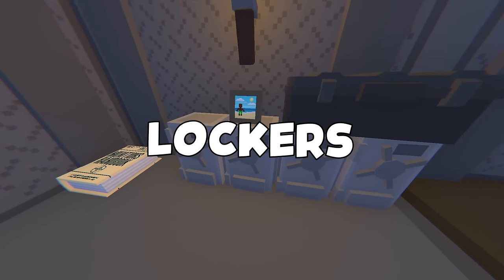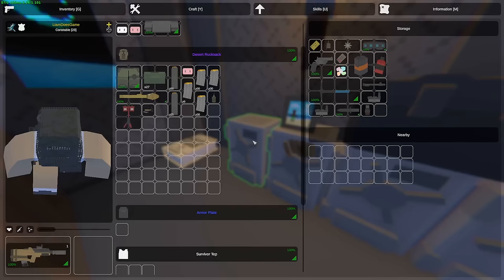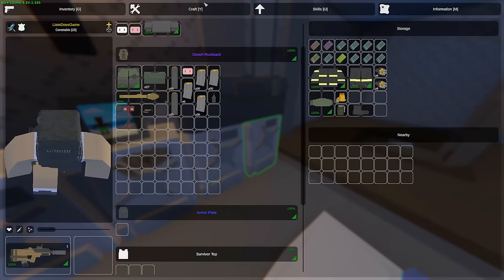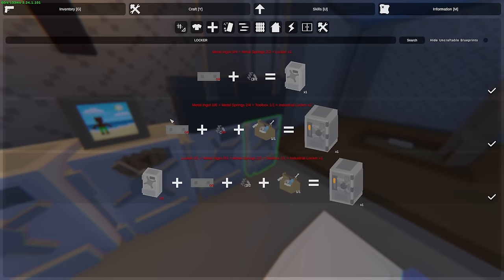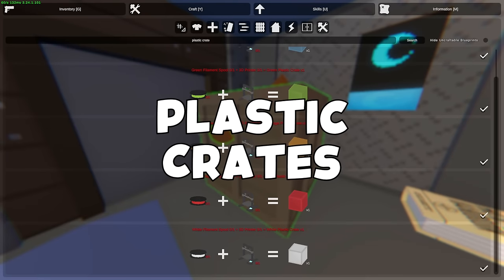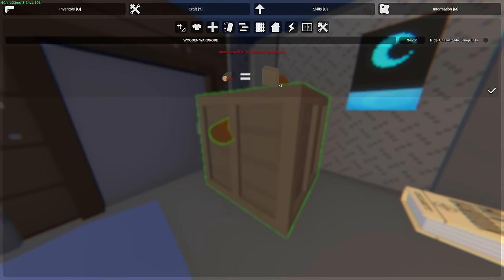Next we have lockers. There are two types of lockers on this map. The first locker is very easy to craft — you just need some ingots and some springs. For the industrial locker you have two options but both require a toolbox: either craft one with ingots, springs and a toolbox, or upgrade a locker you already have by adding a few more ingots and springs. For wooden storages: a wooden crate needs 8 logs, a large wooden crate needs 20 logs, plastic crates can be made with 3D printers and colored filament spools, and with 10 logs you can make a wooden wardrobe.